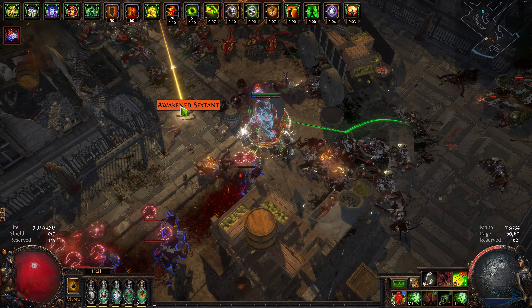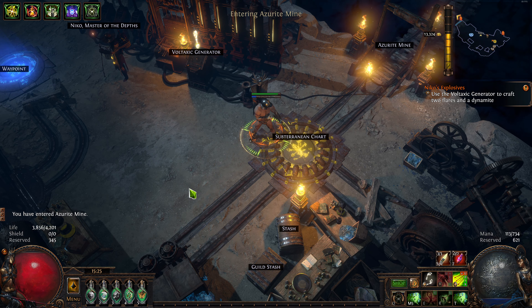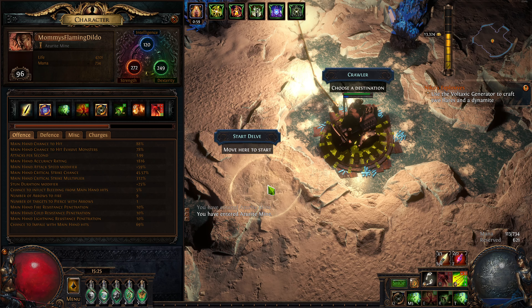Let's grab an armor flask and do a quick delve just to see this armor when I'm pumping it. 150,000 armor - that is a lot of armor.